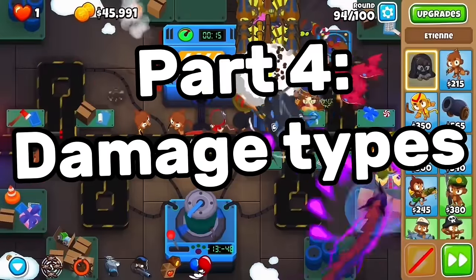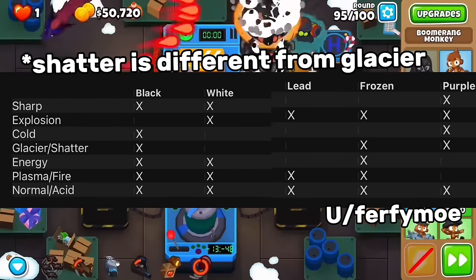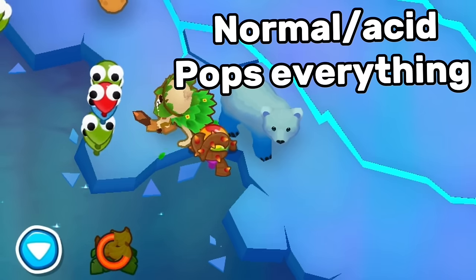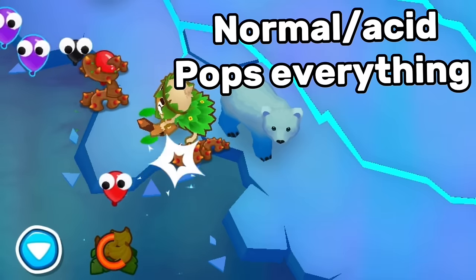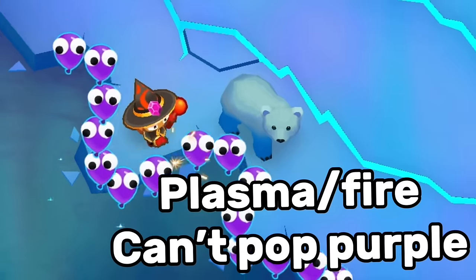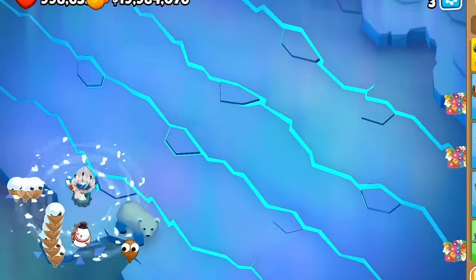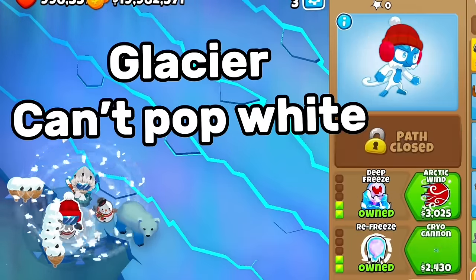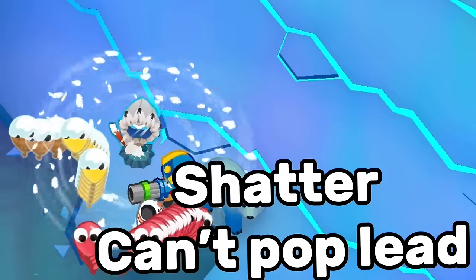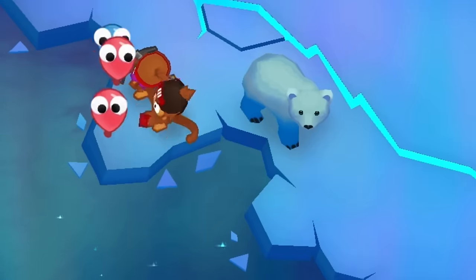This is Section 4: damage types. There's a chart showing what each type pops. Normal and Acid pop every single type of bloon. Plasma and Fire can't pop Purples. Energy can't pop Lead or Purple bloons. Cold is rare but can't pop Frozen, White, or Lead bloons. Glacier can't pop White, while Shatter can pop Frozen bloons but not Lead. And Sharp projectiles can't pop Lead or Frozen bloons.